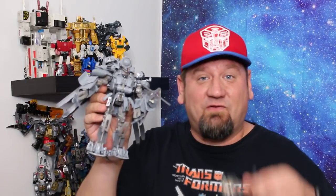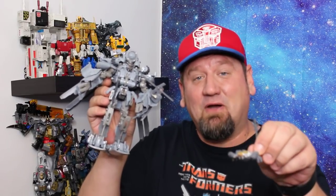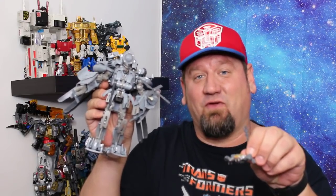Whichever mode you choose to display your Studio Series Blackout in, he's going to be an imposing presence on your shelf. In helicopter mode he's humongous — there's no other single figure that even comes close to his size other than the Titan class city bots. In bot mode he's a beefy chunk of robot that dwarfs any bot he stands next to, if not in height then in heft. Throw in his Scorponok minion and he's the perfect representation of his appearance in the first live action movie.